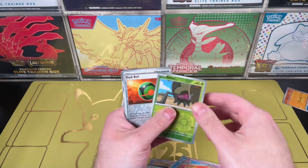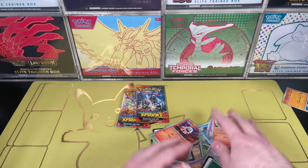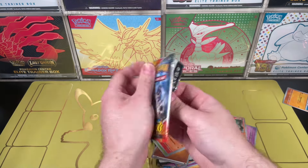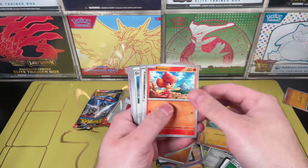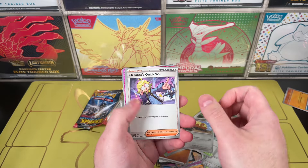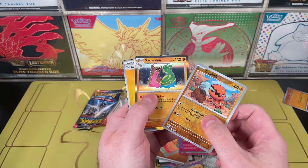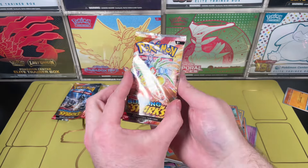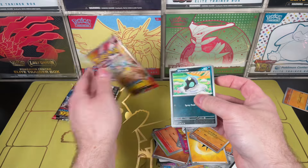Alright, here we go — Dust Ball, basic energy. Everything's falling, what's going on? Two packs left, we still have some time for an expensive Pikachu. Let's go — Magnemite, Pangoro, orangutan, Gravity Mountain, Dugtrio. We have a little purple card over here, Enriching Energy — we love that — and a Gastrodon.